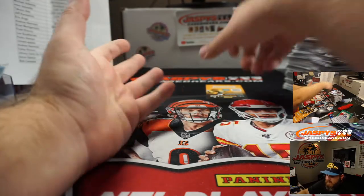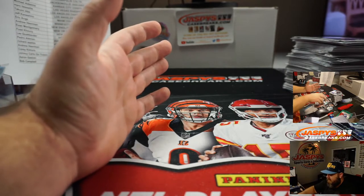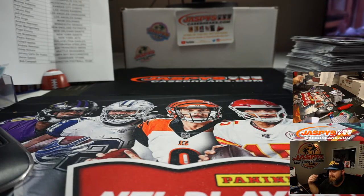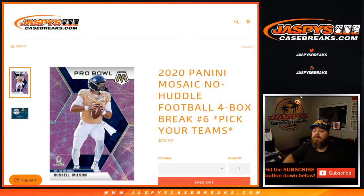I mean, it was a nice four boxes — nothing crazy as far as autos. So what's left in the rest of this case? Remember, pick your team seven, eight, nine, and ten are all from this same case — fresh case that we just opened. But very nice break as it was. That was 2020 Panini Mosaic No Huddle Football four box break, pick your team number six. I'm Sean, JaspiesCaseBreaks.com. Pick your team seven, eight, nine, ten in the store now from the same case. Go get it, guys — we'll see you next time!